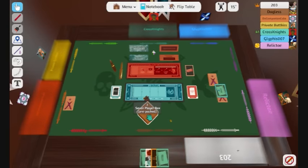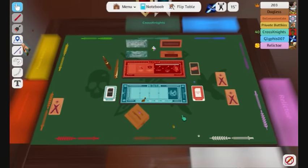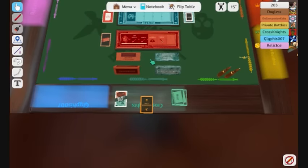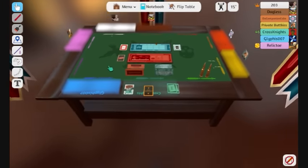Let me delete it and then remake it. I can't even pick things up. You just click and drag real quick. So, playing with us are: 203, Dagless, OO, Companion Cube, Private Buck, Kiss, CrossKnights, Glyphus, and Relic. These are the ballot ones — the yes and no's for deciding if we want people to be Chancellor or President.